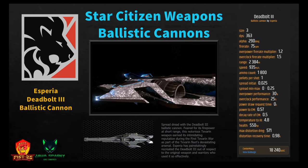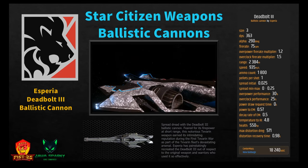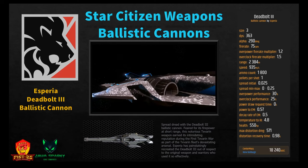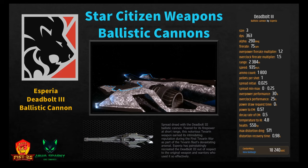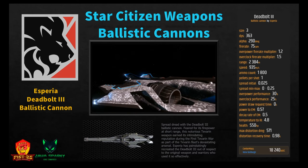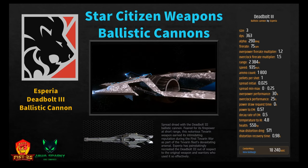The Deadbolt 3 ballistic cannon has DPS of 363, alpha of 290, fire rate of 75 RPM, range of 2,384, speed of 935, ammo count of 1,800, power to EM 0.57, temperature to IR 4.8. Pick it up at New Babbage for 18,240. It has the worst speed for size 3, is tied with the Tarantula for most ammo, and has the best stealth overall at size 3. All the Deadbolts are the stealth weapons — consistent throughout all sizes.